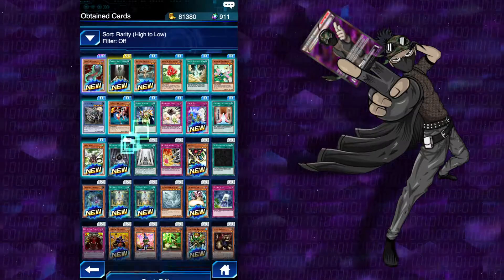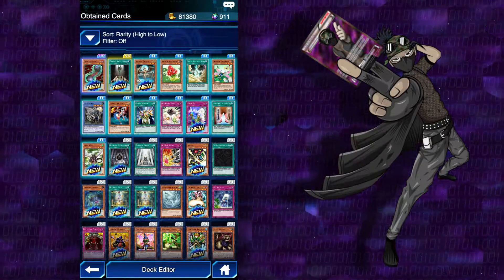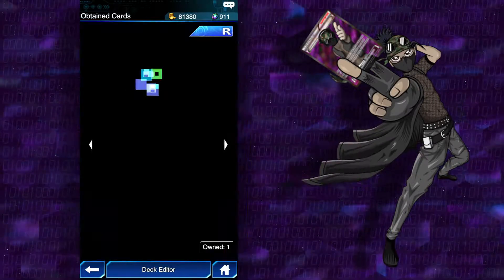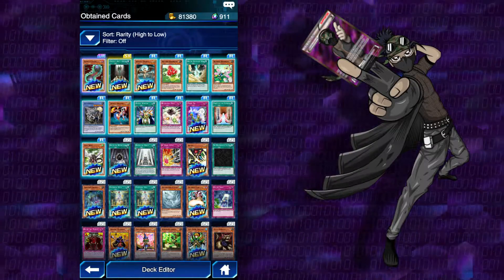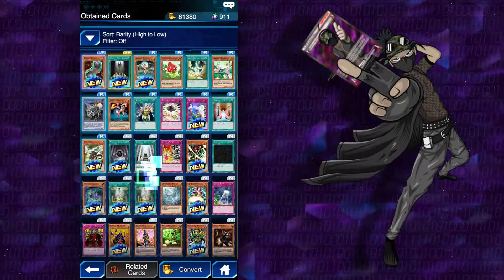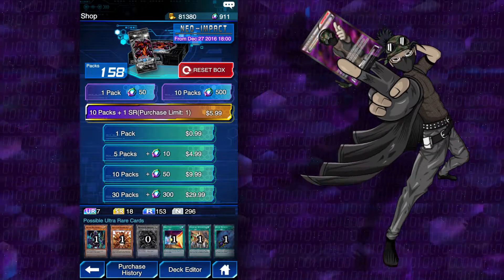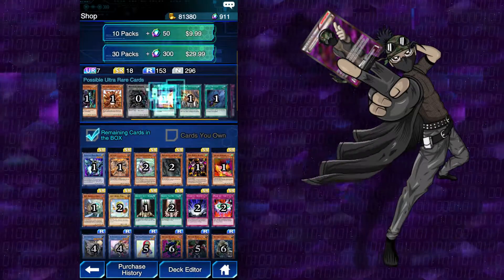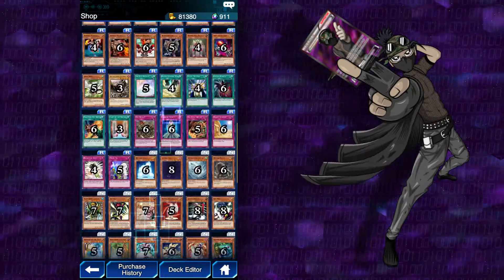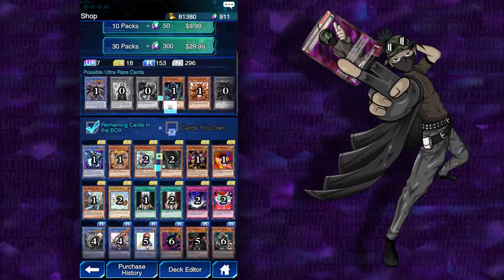Alright, so we got Double Costion. We got Gravity Axe Grarl. We got a second Lycanthrope. We got this Fairy King guy who is pretty good. We got this guy. We got the Ritual. I think that's all that was good. And honestly, I'm going to quad dip — so this is going to be 40 packs, the first 40-pack opening I've done. I probably should reset for Meteor Dragon, Costion, and Elemental Mistress Dorito. Though I guess it doesn't really matter, because I haven't drained anything — I haven't lost anything other than the Ultra Rares. Because I would like another one of them.